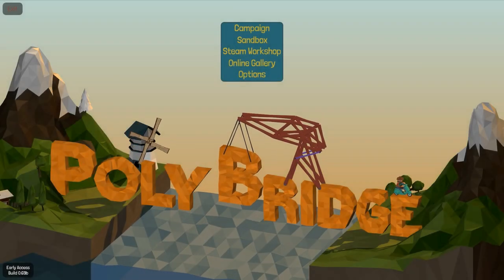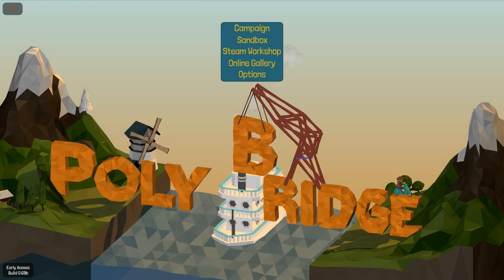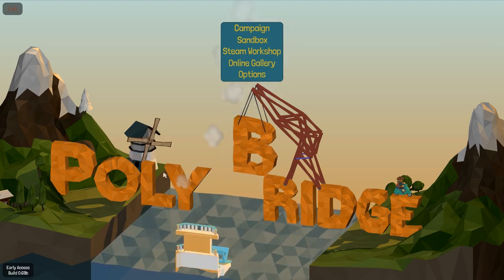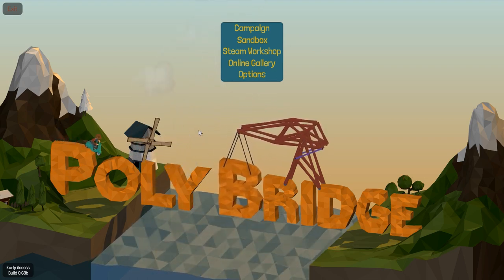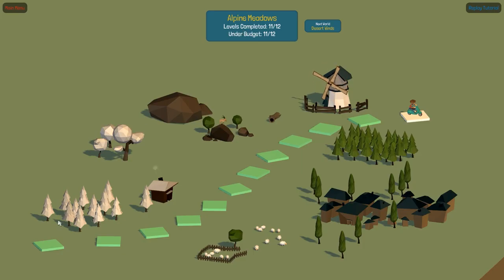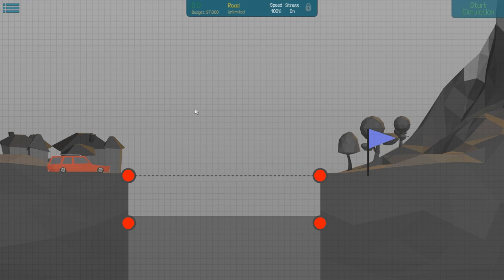Hey there, welcome to Many Games, my name is Twister and today we are playing Poly Bridge. Poly Bridge is, as you might imagine, a bridge building game. You have two sides of a river, a little grid, your materials, and you have to build a bridge across the river. It's also kind of wacky sometimes, and it is really really good as a regular bridge building game. I'm gonna start out with the first level — this is almost the entire first world — and this is how the game works.